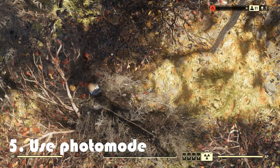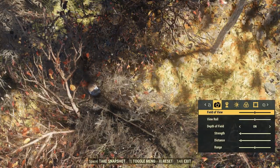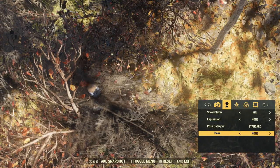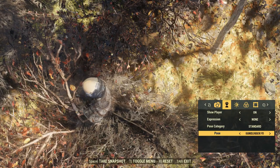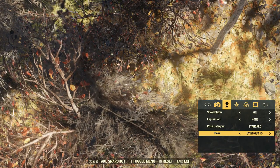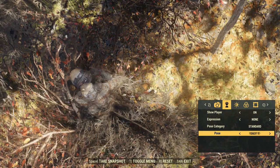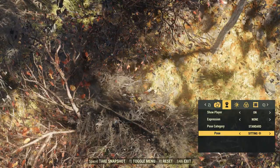Tip number five — one of my favorites — use photo mode. Those poses that you have in photo mode, well, you can use them in Nuclear Winter. And guess what? It makes you a whole heck of a lot more difficult to see. Just plop yourself down in a bush and put a lying-down or sitting pose, and it'll make you 10 times harder to see than if you just kneeled.